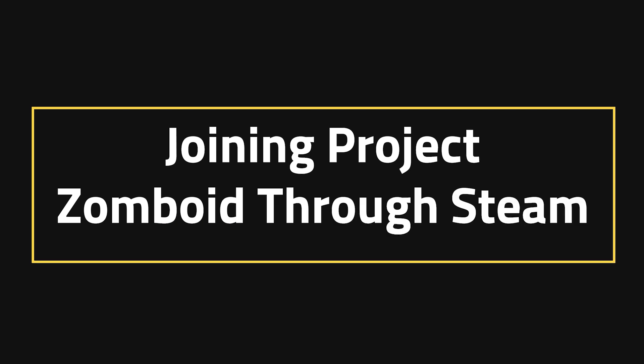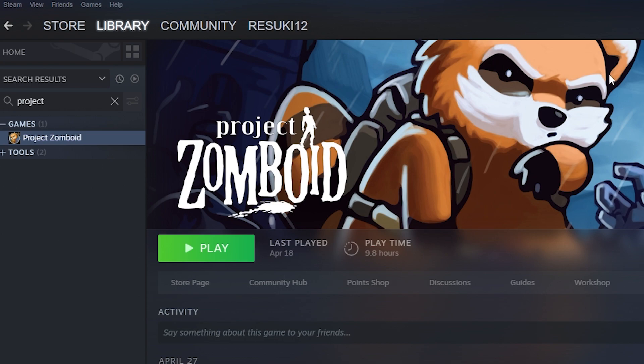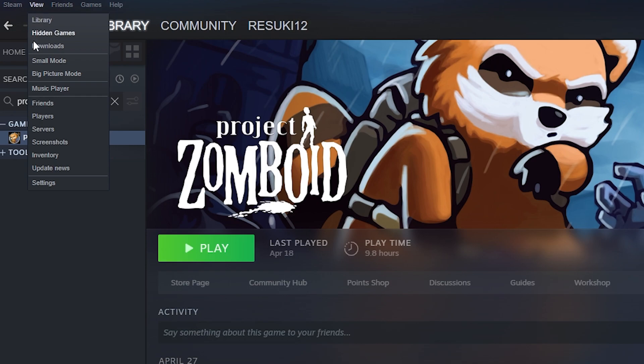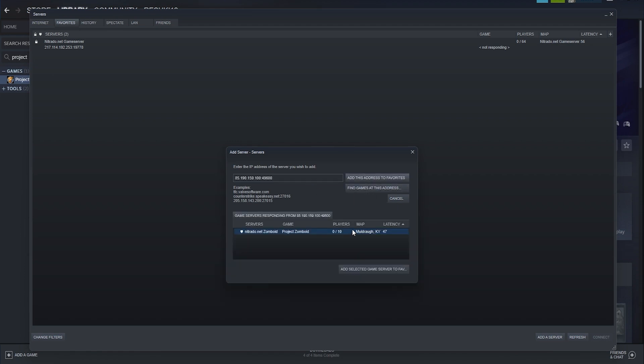Joining Project Zomboid through Steam. Now that we've got our IP address, what you want to do is open up your Steam browser, and in the top left, select View. Under this will be Servers — go ahead and select that. In the bottom right, you're going to see Add a Server, and in the new window that appears, just paste in the IP address that we just copied.